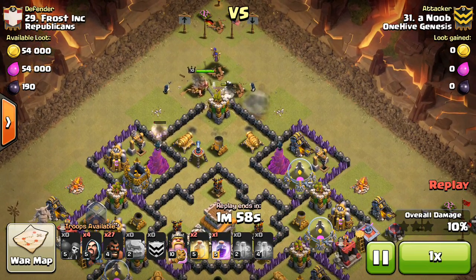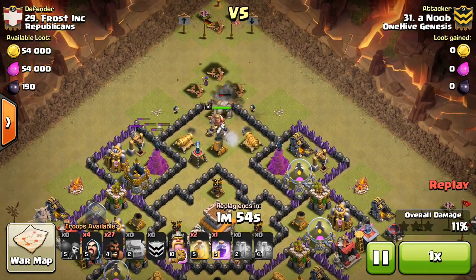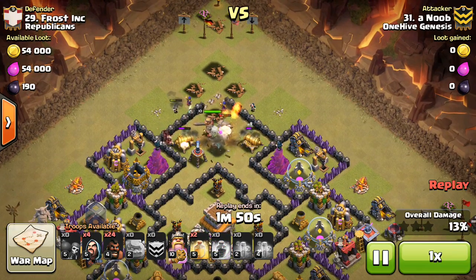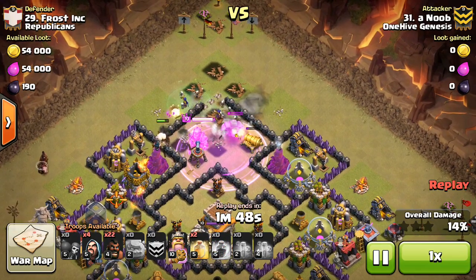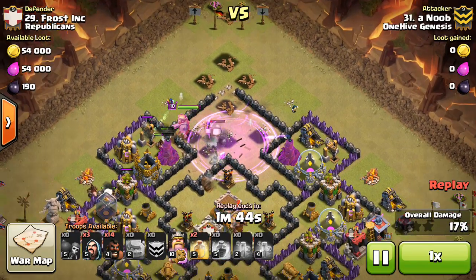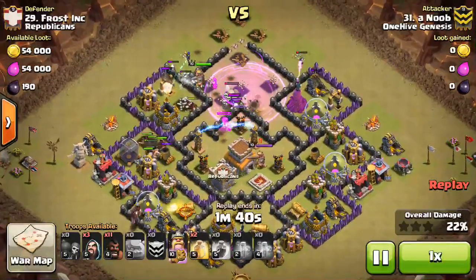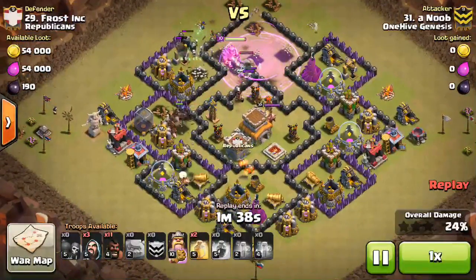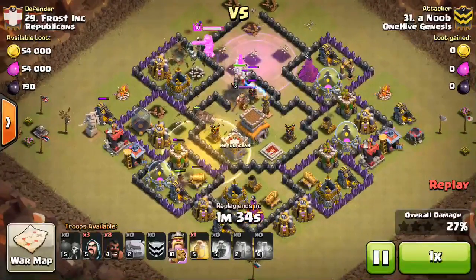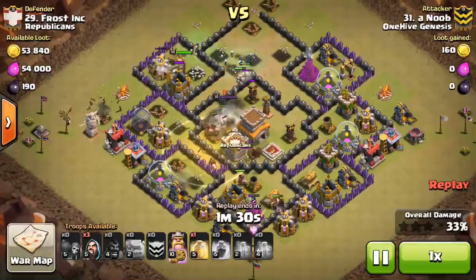Comes in with the king. The wizards create the funnel — everything's going to make its way in, just taking out potential giant bomb spots. Gets a bunch of single bombs right there, which is a nice bonus. Drops the rage down, basically letting his troops go through the wall. The king kind of goes off to the side along with the golems and they don't enter the core, unfortunately. But that one hog right there is making its way through, testing for bombs. Drops a heal, being nice and patient. You can see that one bomb does go off but the hogs are just inside the heal.